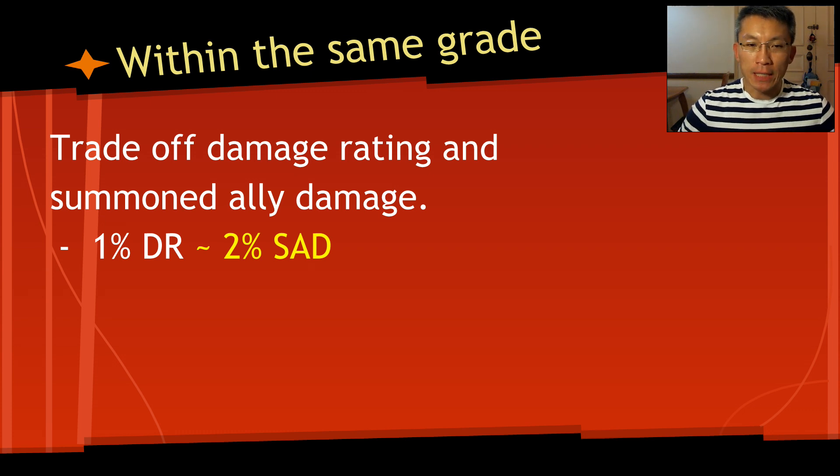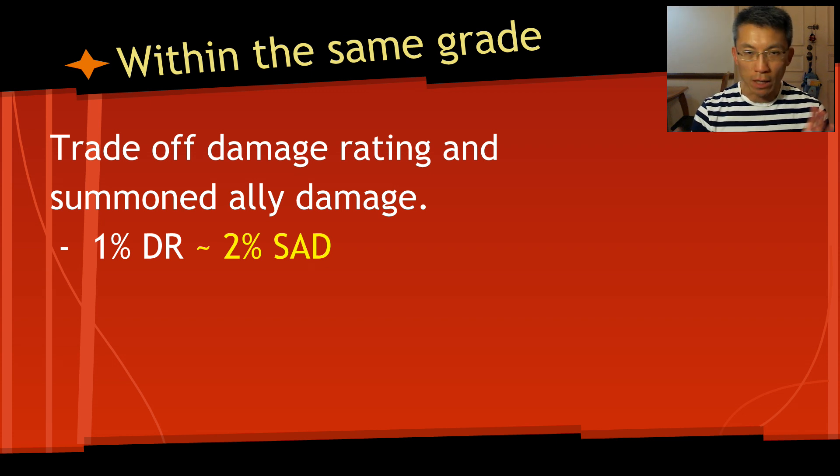For summoner builds, you can trade off 1% damage rating for 2% summon ally damage. Dr. Doom's release confirmed this — the specialization buff for pets versus non-pets is about 25 versus 50, so it's a 1-to-2 ratio. If you have gear with both summon ally damage and damage rating, divide the damage rating by 40 to get a percentage and see what you gain or lose on summon ally damage. Also bear in mind: damage rating scales up when you upgrade your unique, while summon ally damage doesn't.